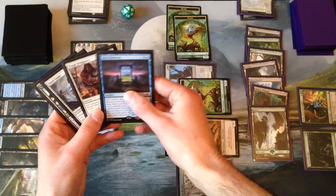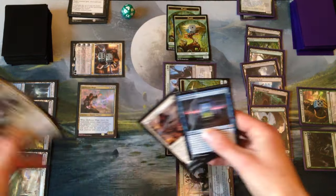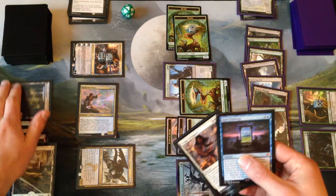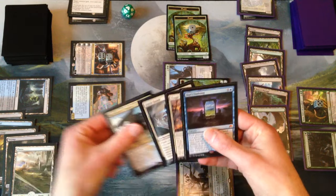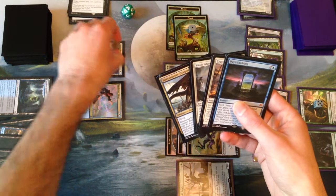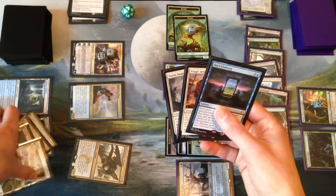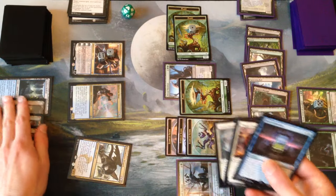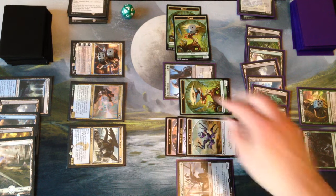Can't play either of these double-white cards with only one white source. Let's do a Necromaster Dragon for five — actually no, I'm being silly. Before that, let's plus Narset and look at the card — it's a land. Okay, now let's play a Necromaster Dragon. Not much we can do here. This is awkward — we're gonna pass it back.